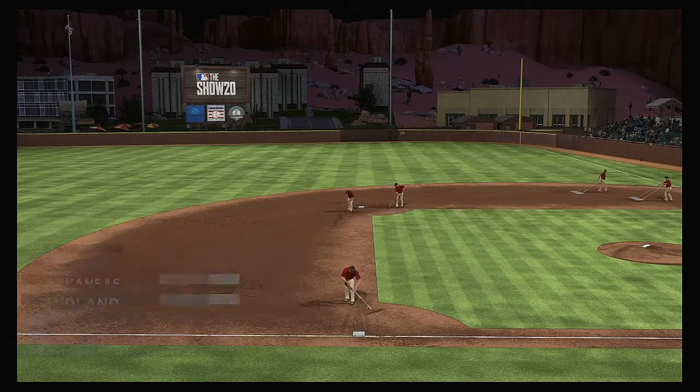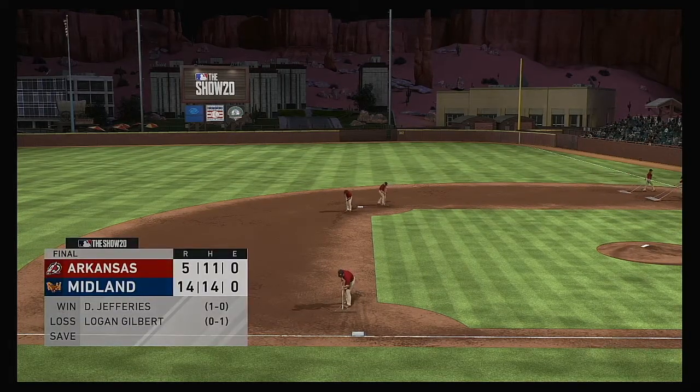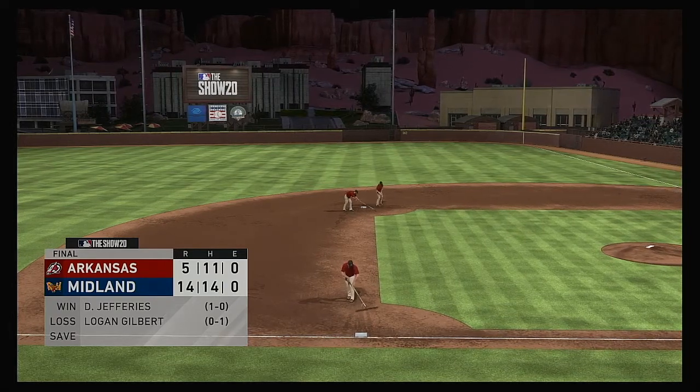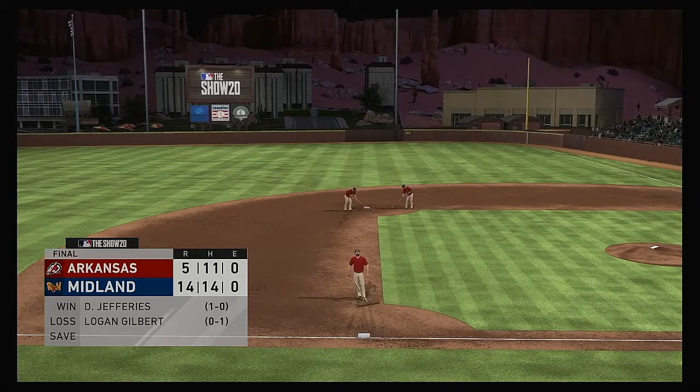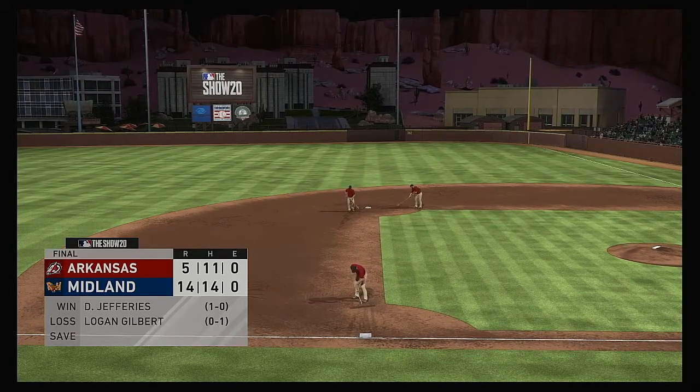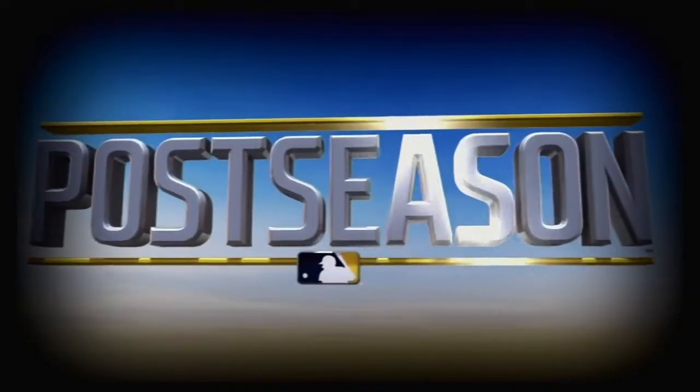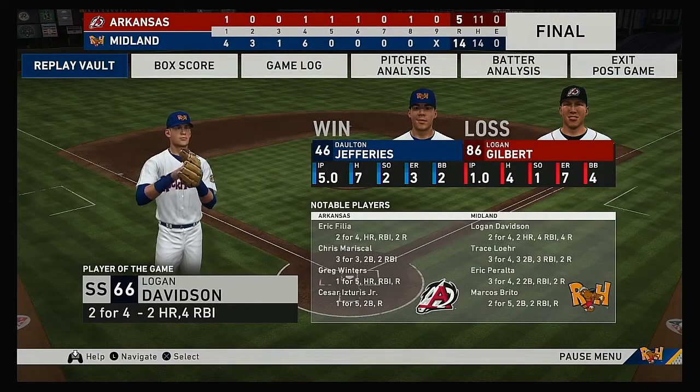Going to final totals in this one — Midland get the win to take a two-games-to-zero series lead. Dalton Jeffries pitches well enough to get the W. Logan Gilbert allowed seven earned runs to cross the plate in the losing effort. So that will put a wrap on things here this evening. From our partners Dan Pleasak and Mark DeRosa, I'm Matt Vaskersian. This has been a special presentation of MLB The Show. For more, follow us on Twitter at MLB The Show. Time for the ballgame: 4 hours and 17 minutes. Thank you for joining us here tonight, and we remind you to please drive home safely.